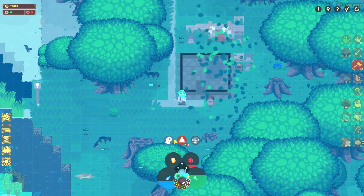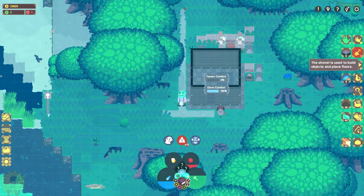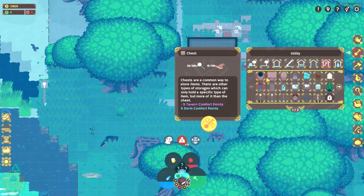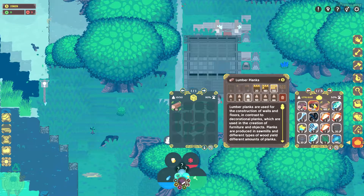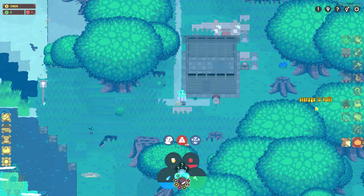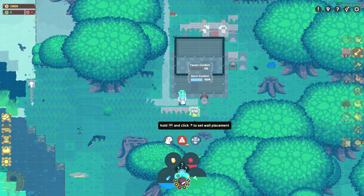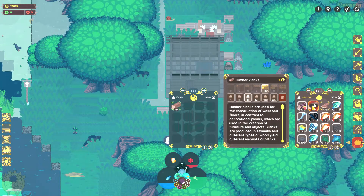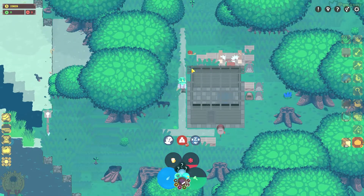I'm really overloaded so I need to drop things somewhere. Do I have a chest available? I probably don't so I'm going to make one. Let's make two because I do have plenty of things on my character. Let's put all the planks - most of them - here. I cannot store much here, I'm lacking space. Let's do two more of these and try to dispose of a bit more weight so we can actually walk around. I've got a few things to show and if I'm stuck here it's going to be difficult.